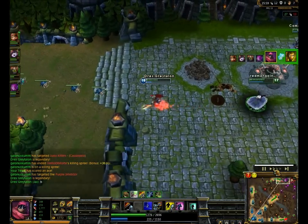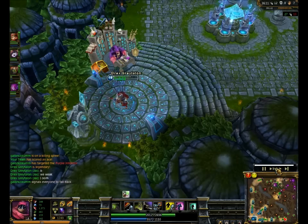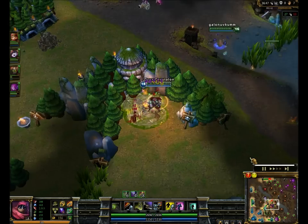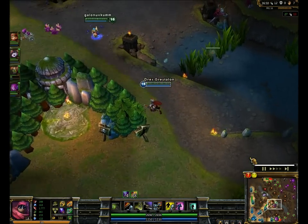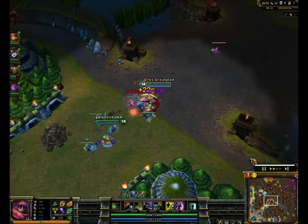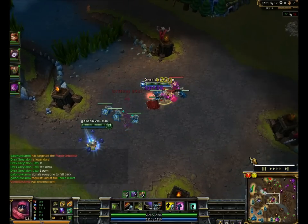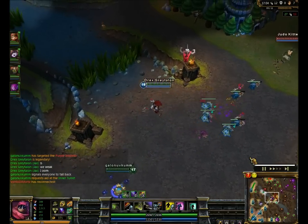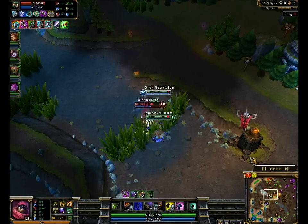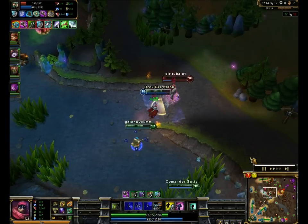I go back and tell everyone to be careful because we're all weak and I don't want us to get into a sloppy engagement since we're already ahead. I have so much sustain right now — attack speed, damage, and tankiness. I have a lot of everything. That's what happens when Jax snowballs — usually you just get damage items, but with Jax it's a deadly combination of everything. There's nothing you can do against him if he snowballs because he'll just keep stacking damage and defenses and he's just unstoppable.